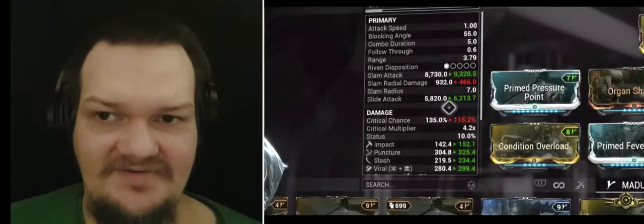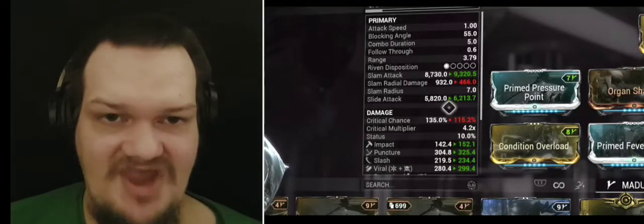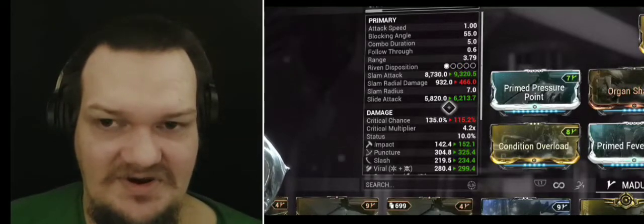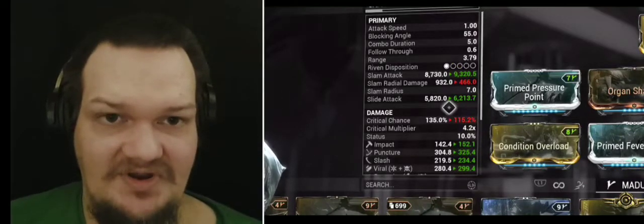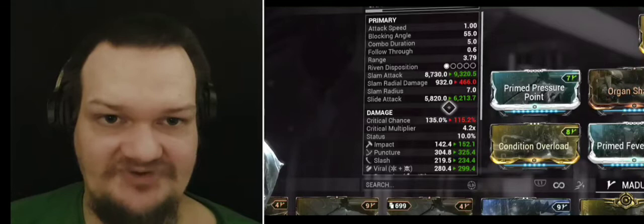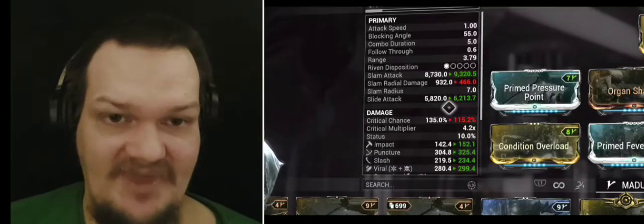So the idea that Prime Pressure Point does more damage — I would say is actually wrong. There are certain scenarios where it might do more damage, and then there are other scenarios where it wouldn't. It really all depends on how much critical chance you need to get out of the weapon to make it viable.